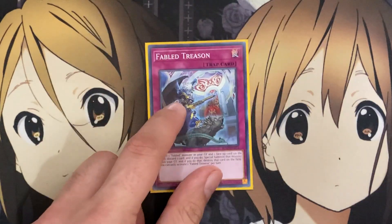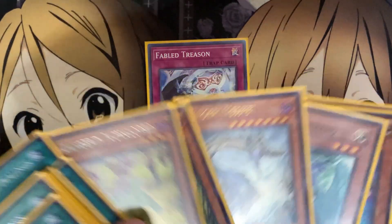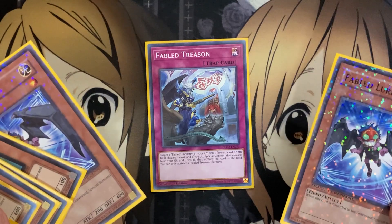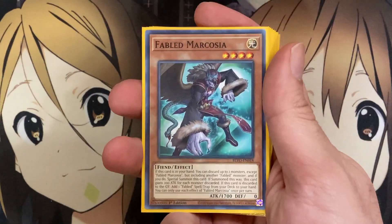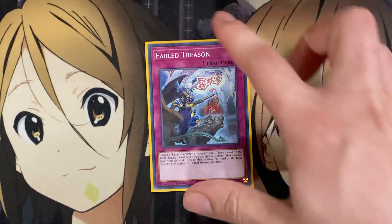For the traps, the only trap we're running is one Fabled Treason. You target one Fabled Monster in your graveyard and one face-up card on the field — discard one card and if you do, special summon that monster from your graveyard and destroy that card. Not only can you take away a resource from your opponent, but you can even discard a Danger card off of this. The only reason I run one is that it's searchable off of Fabled Marcosha.